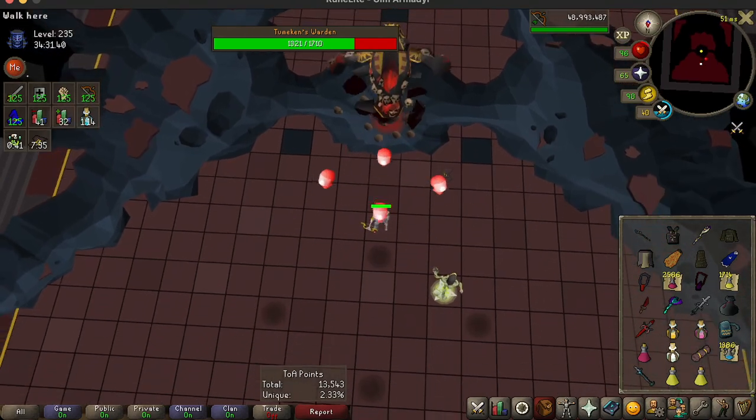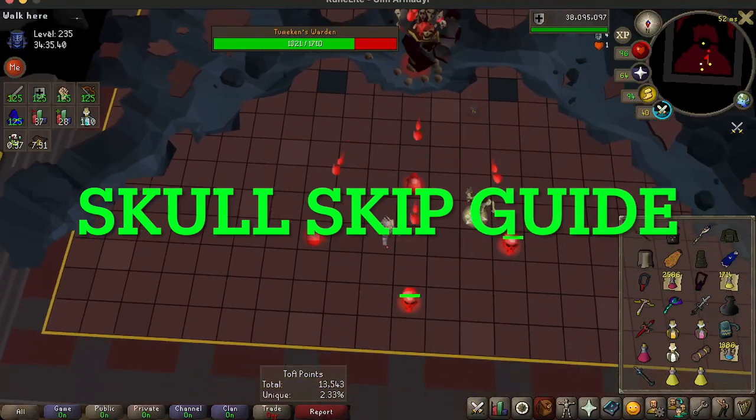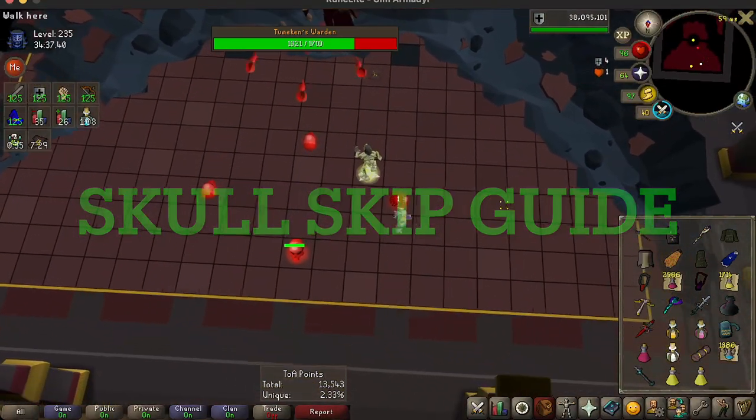Greetings, everybody. It's Ultimate Iron Man Armadale here. Today, we're going to bring you some more Tomb of Muscat guides, and today it's Skull Skip.